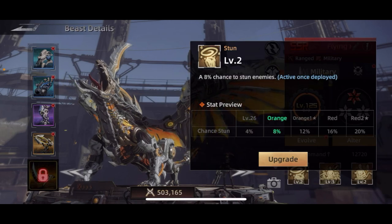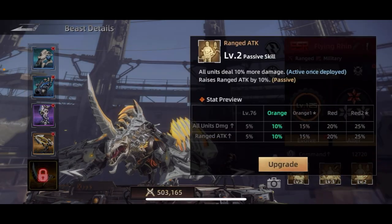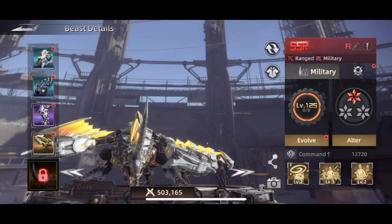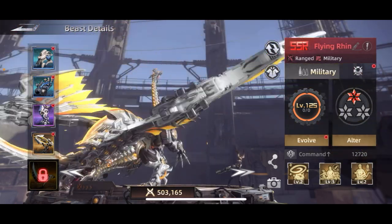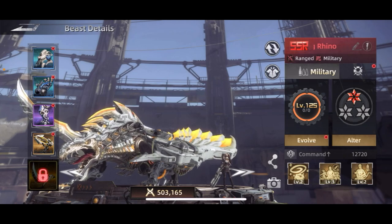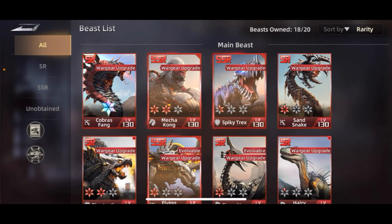Then you've got some like this one here which is literally ranged military — his only purpose is to fight. All three abilities are for fighting. However, this is an SSR, meaning it's a dino you'd have to either spend a long time unlocking or spend money to get up high. So I'm going to focus on ones you can rank up well as free to play, and avoid the SSRs.